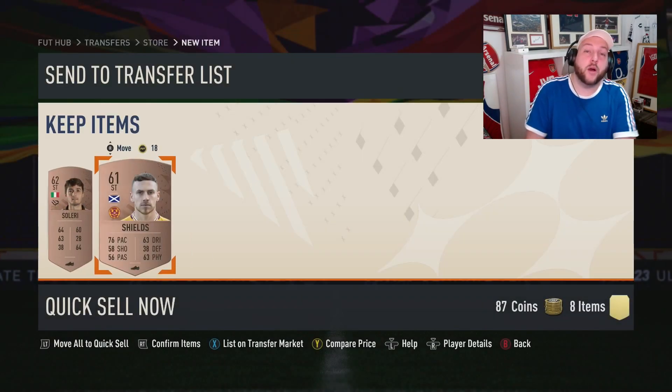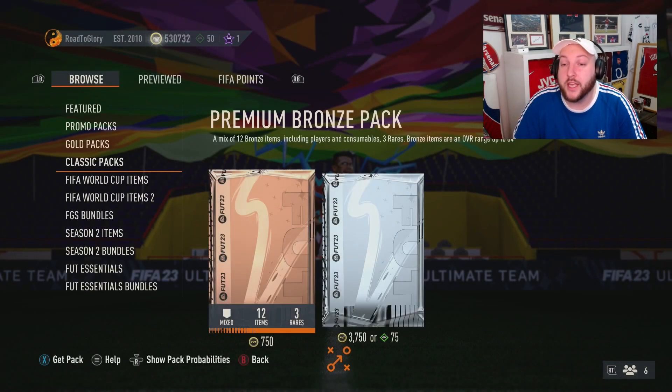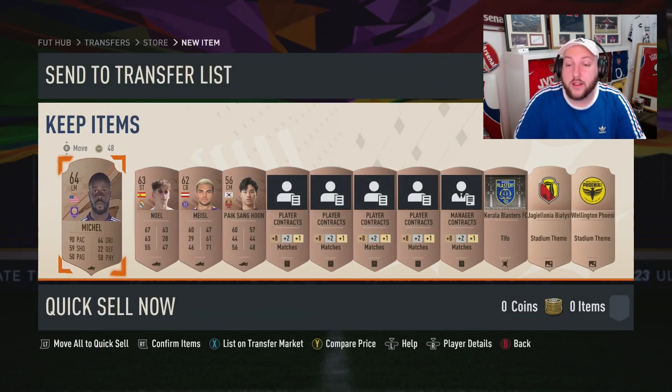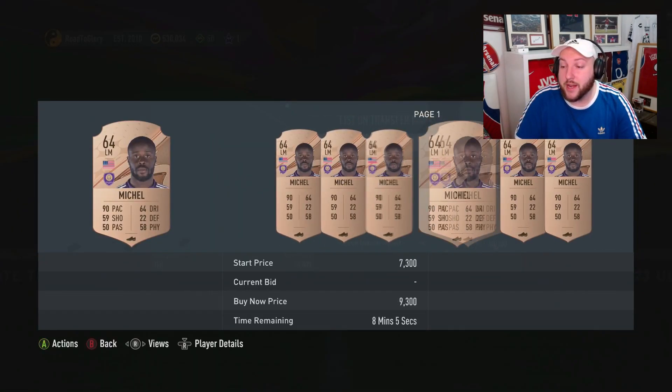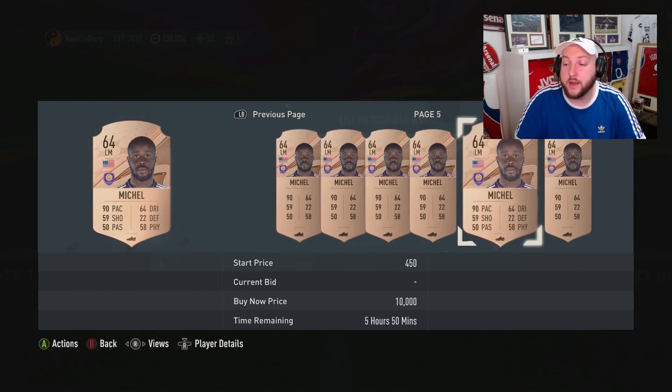So we can either sell one of these cards if any of them are worth anything — that doesn't look like it — or we can keep them. Basically, two bronze players to buy off the market is going to cost you 300 coins at a minimum, 150 bid each. So we've managed to basically get ourselves two bronze cards for around 50 to 60 coins. And you're going to keep repeating this process until you've spent about 10,000 coins altogether.